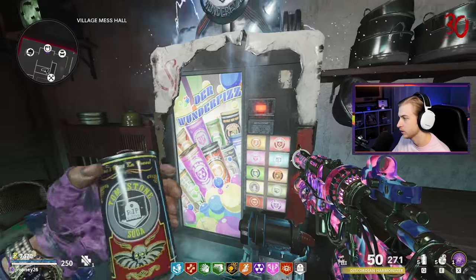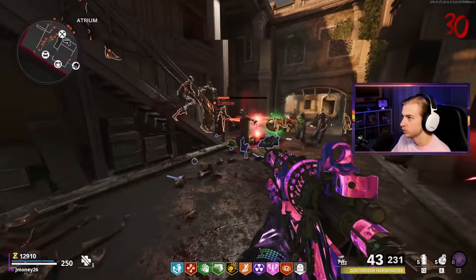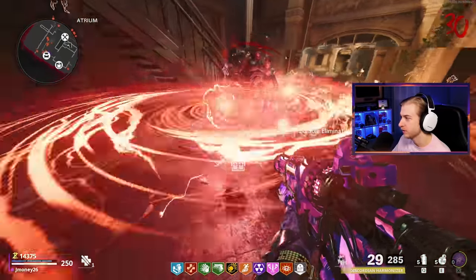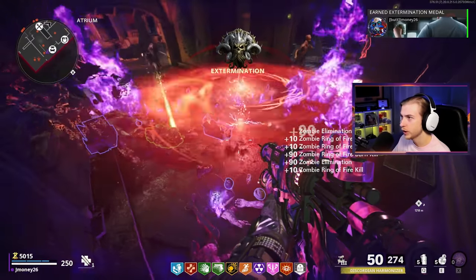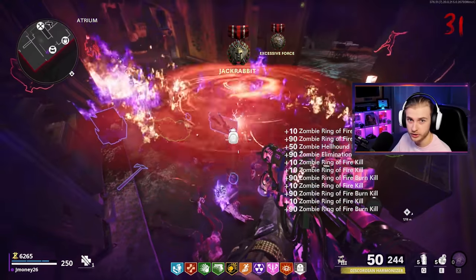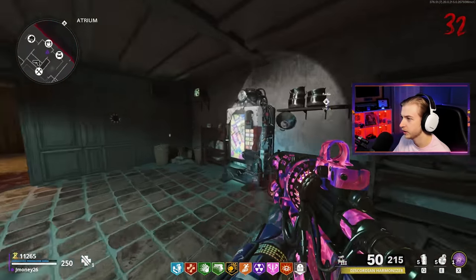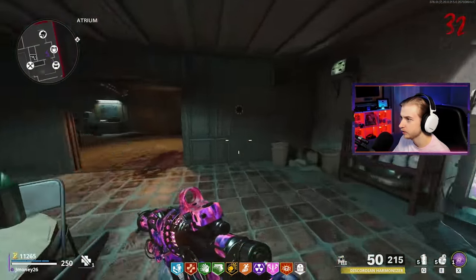Back to regularly scheduled programming — the only things getting through are Hellhounds, they can kind of just run underneath the orbs. We're on round 30 now, just a waiting game until Orta gets here. The Ray K is actually pretty fire now — this feels so mindless. It's probably awful for high rounds, but if I were doing this in the actual weapons lab area without opening the door, rounds would be flying by so fast. Testing against a Mangler — one orb slowly trickles his health down, then shoot it and he's gone. And Orta's showing up — let's go.